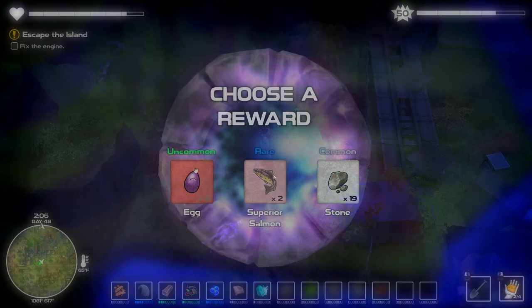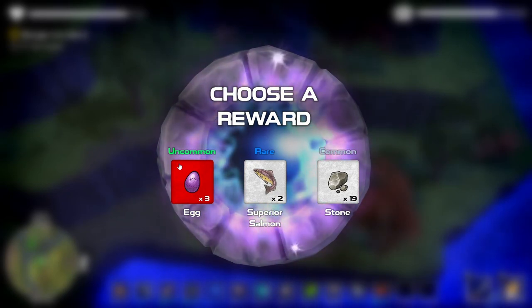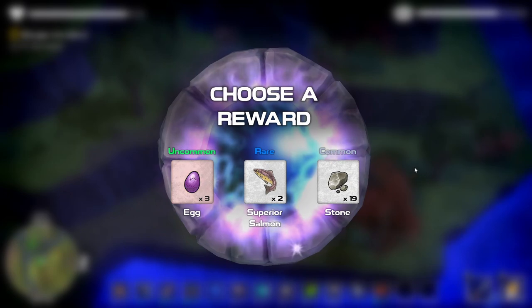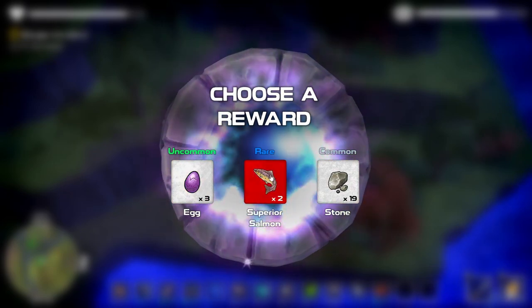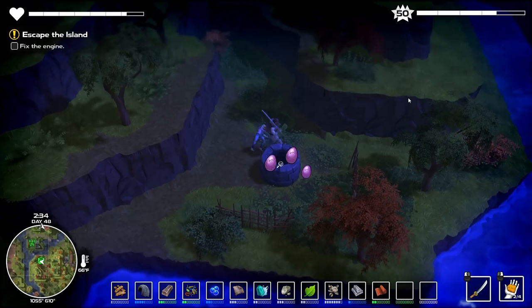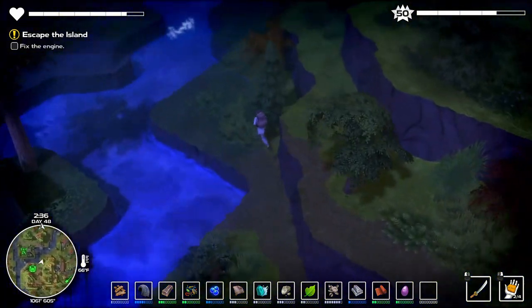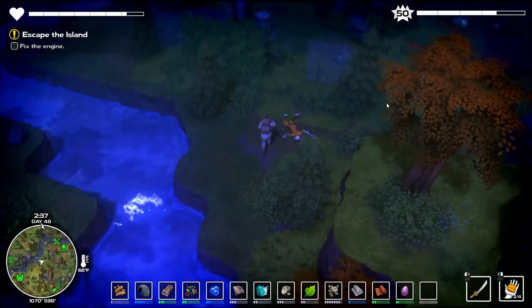Let's go off to the well. The well that was here — apparently I had the item on me, so it was just a piece of metal. But what do we take here? Superior salmon or some eggs? I'm going to take the eggs, just because it's probably going to help with our thing there — getting the arc complete.